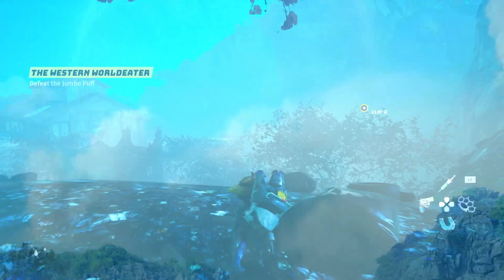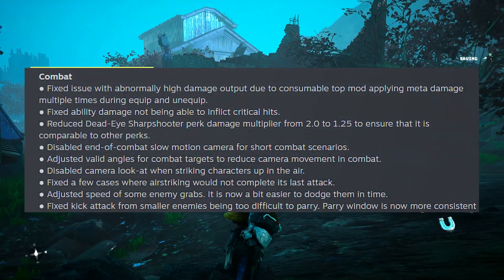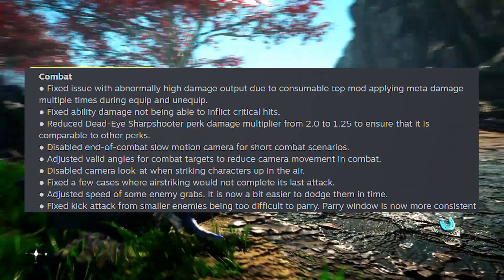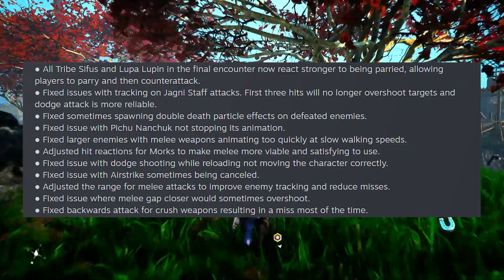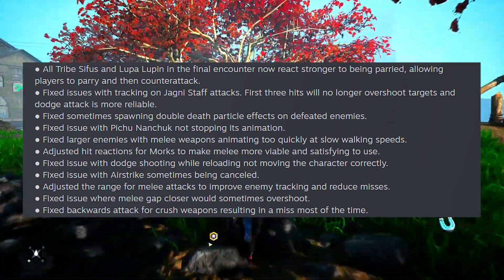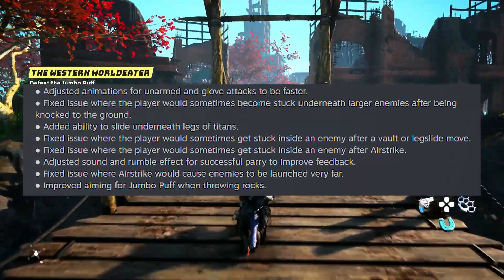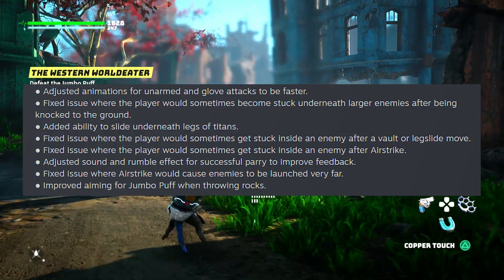There are a lot of combat tweaks, so instead of reading them all verbatim I'm going to flash them on screen and encourage you to check out the patch notes yourself. A lot of them are animation fixes, adjusting camera angles, and tweaking things that would unintentionally happen in gameplay — like an ability not being able to do critical damage. There's a decent amount of combat tuning, so I'd definitely look into it more in depth in the patch notes.